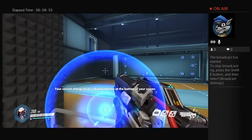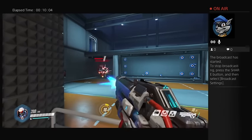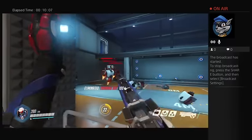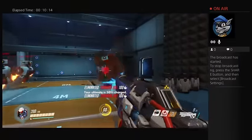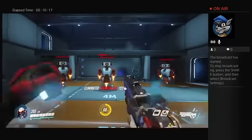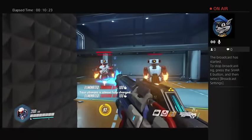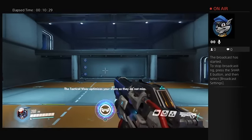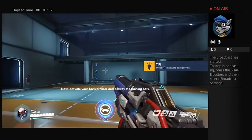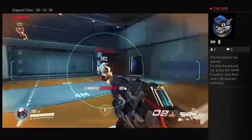Your current charge level is displayed at the bottom of your screen. Charge your Tactical Visor by damaging the training robots. The Tactical Visor optimizes your shots so they do not miss. Activate your Tactical Visor and destroy your training bots. I've got you in my sights. I can do this — I'm so bad at this game.